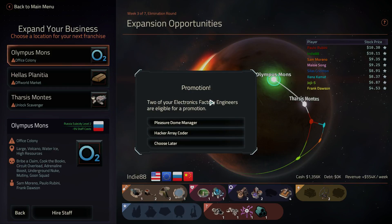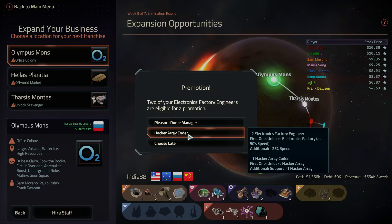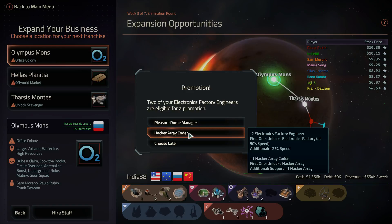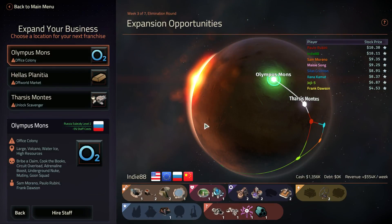Two of your electronics factory engineers are eligible for promotion. Do I want the hacker array coder or the pleasure dome manager? I think I want the hacker array. Sweet.